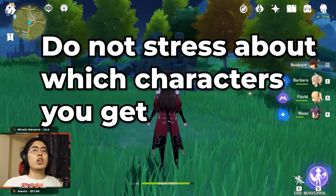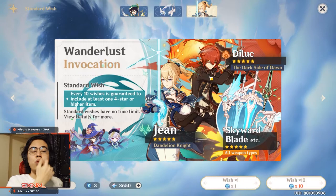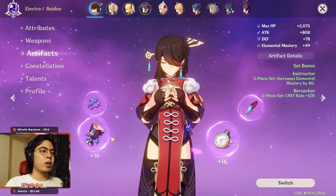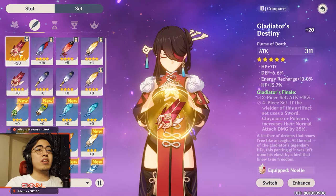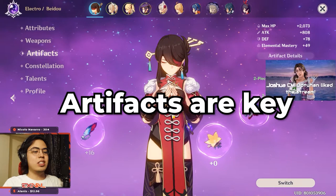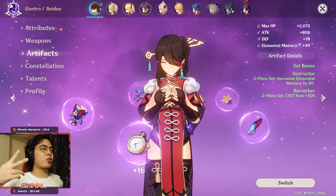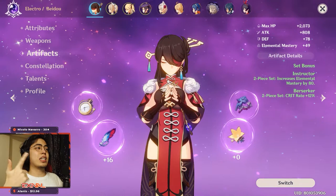Tip number four: do not stress about your characters too much. Your characters' strength comes primarily from artifacts — for example, a 34.8% attack increase plus 311 flat attack from artifacts is massive. So no matter what character you get, it's going to be the artifacts that make the difference. Tip number five was about artifacts as well, so they're combined here. As a beginner you can clear all the content even with free-to-play characters and whatever characters you obtain.